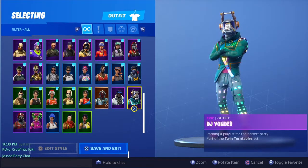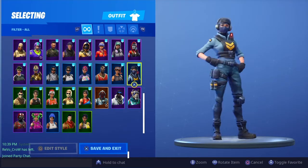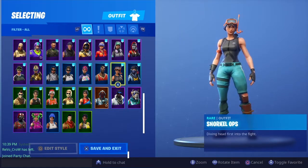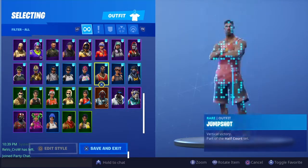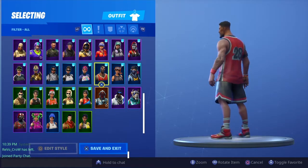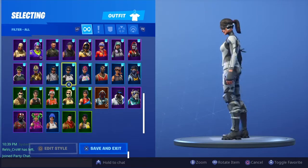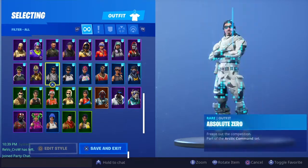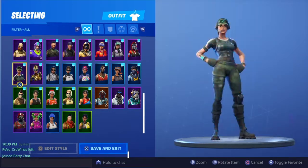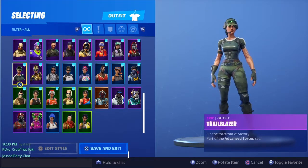We got the Blue Striker, another PS exclusive skin. We got the DJ Yonder outfit, Waypoint — a new skin in Fortnite. We got Snorkel Ops, one of my favorite OG tryhard skins. We also have Jump Shot, one of the basketball skins. We got the Bright Bomber, the Arctic Assassin, and Absolute Zero — two of my favorite snowy skins. I got the Ventura and a couple of Twitch Prime skins — the Trailblazer.